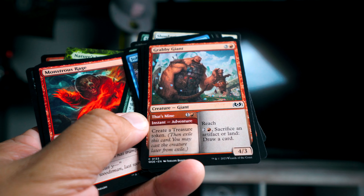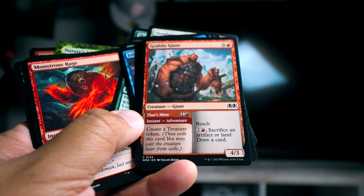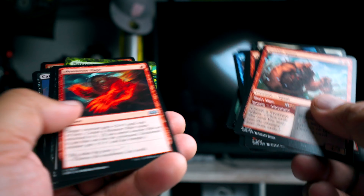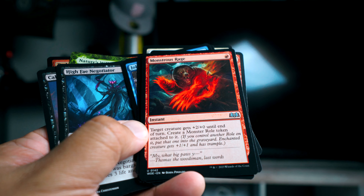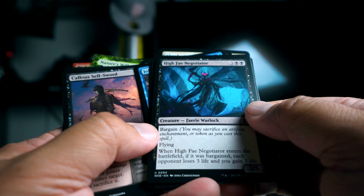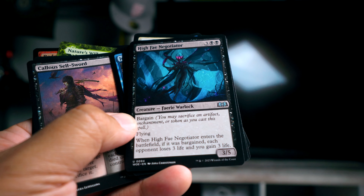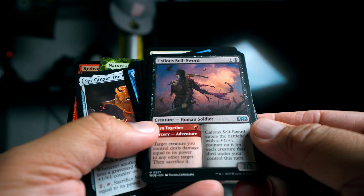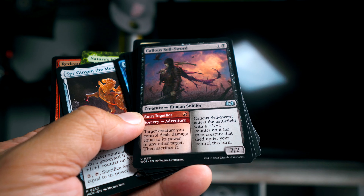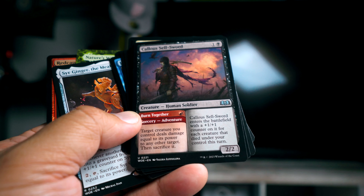Grabby Giant is really cool because it creates a treasure token for just two mana, and then it's a 4/3 — a pretty beefy body — that has a cool ability where you can sacrifice an artifact or a land to draw a card, which has actually come in really clutch at times. Monstrous Rage is a great little trick for just one mana — you get a monster token and then plus two power. High Fey Negotiator is so great: you can bargain it and it gives you three life and makes your opponent lose three life. It's a flyer with five toughness. The Callous Sellsword — Burn Together is a funny adventure where a card deals damage to something else equal to its power, then you sacrifice it — kind of a one-for-one.